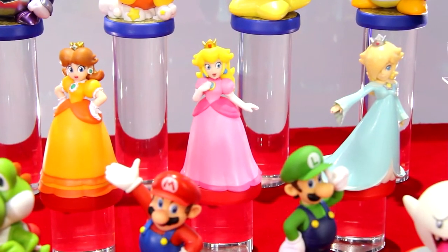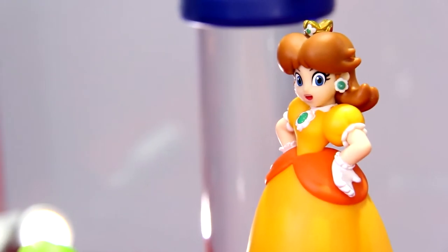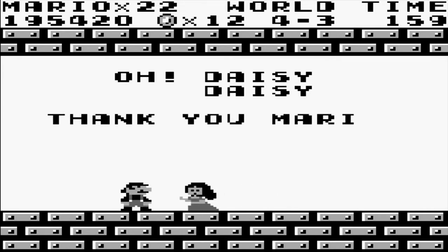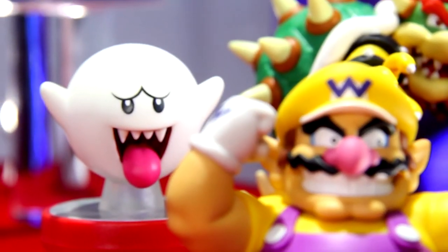And finally we have here the princesses — the Nintendo princesses, if you will — and Daisy. She's finally getting an amiibo. Yes, Rosalina got a break, but Daisy — she's way before Rosalina, she's from Mario Land. Imagine that, she was getting screwed, poor girl. But now there you go. Also we have a new enemy — we have Boo right here. Boo is also part of the amiibos for Mario Party.